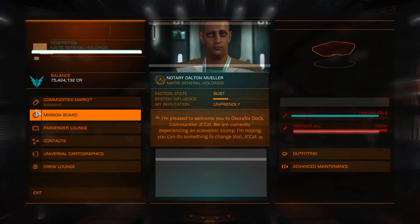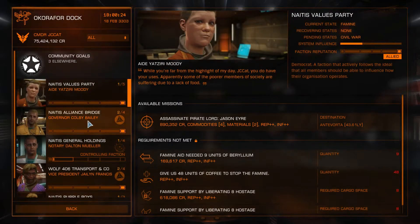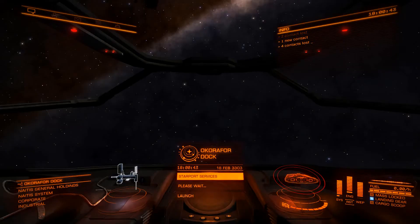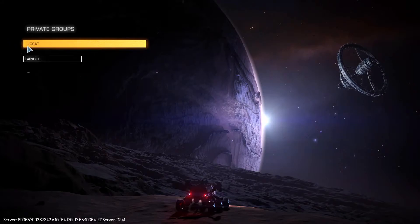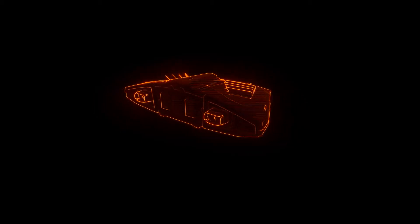You have to go to the mission board, and there's a trick to it. Go to mission board and look for skimmer missions. We're now in open play, so hit Escape and save back to the main menu. I set up a private group — my private group is named JC Cat. Let's start the game in private group mode now and wait a moment.